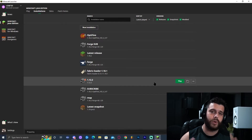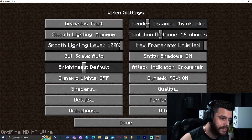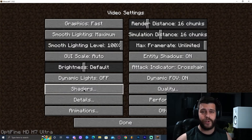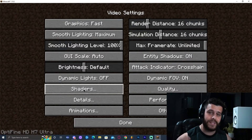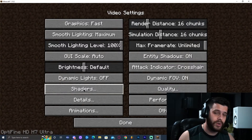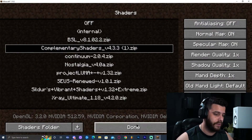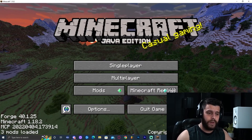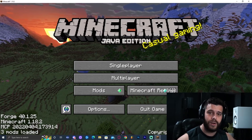It will ask if you understand the risk — just click Play and wait for Minecraft to launch. Once Minecraft has launched, click Options, then Video Settings. If you see a 'Shaders' option, that means you have successfully installed OptiFine. You can click on Shaders to see your available shaders. If you want to know what shaders to use, I have a video on the top seven best shaders for Minecraft 1.18.2.